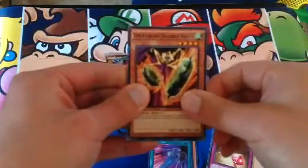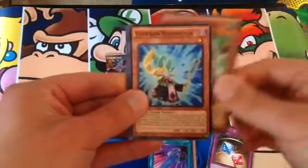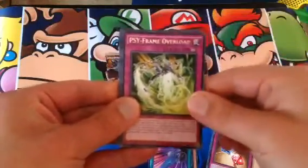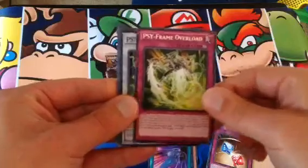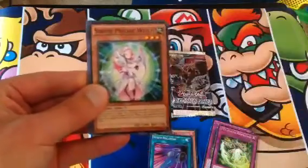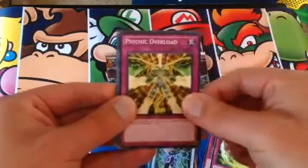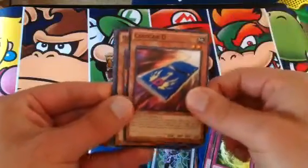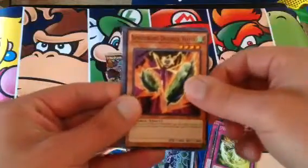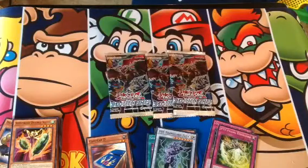Speed Rory Double Yo-Yo. Hearthed the Psychic Cleric. Synchron Resignator. Future Glow. The rare this time is a Psy-Frame Overlord. We also have the new Psy-Frame Lord Zeta as a Super Rare. Serene Psychic Witch. Psychic Overlord. Card D. And Speed Rory. That means we're at the end of that pack.